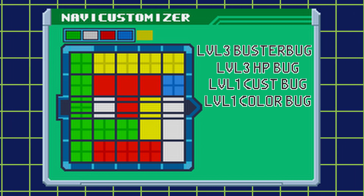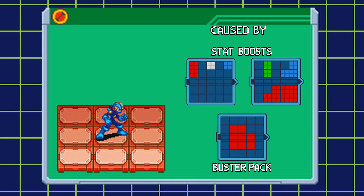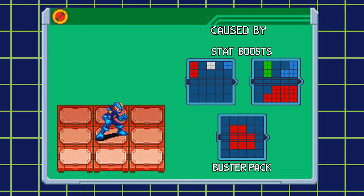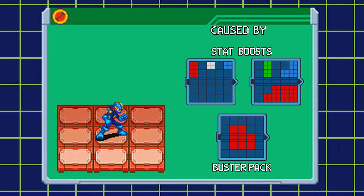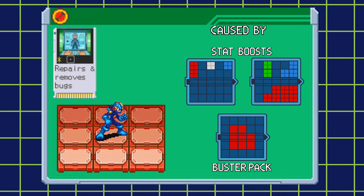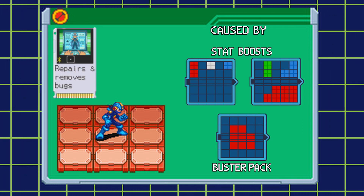I'll definitely go more in-depth on building a cust in a later video. For now, let's finish up the basics. Buster bug adds the chance for the mega buster to jam — when the buster jams, it doesn't shoot anything and it will make a click sound. Buster bug also adds the chance for your mega buster to misfire; when it misfires, the mega buster will shoot a charge shot instead of a regular shot. This effect goes away when you use beast out. When you use BugFix, it will remove the jamming, but it will not remove the misfire.